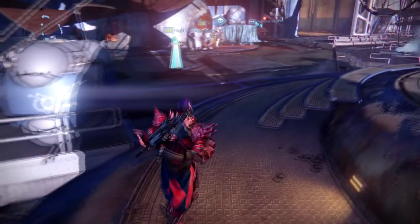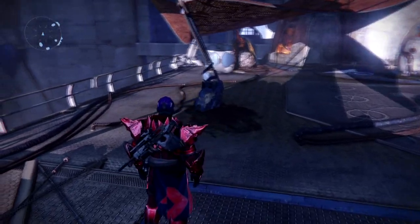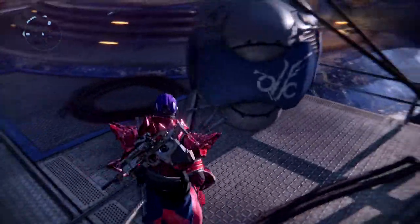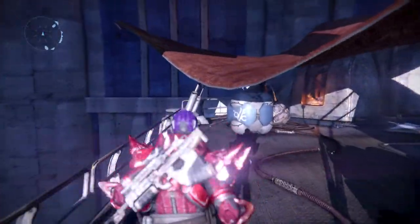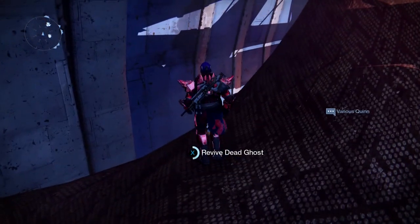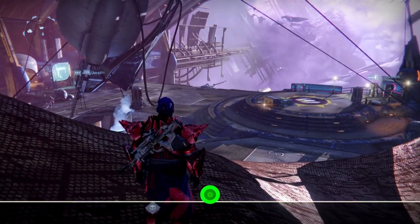This first one — what you want to do is go to the left hand side by Petra, and you see this kind of red canvas roof going on here. The first ghost is actually on top of there, so just back up into the corner, take a little bit of a run at it, jump up on it, and you'll see it right at the very top right here. That's the first one, probably the second easiest one for sure.